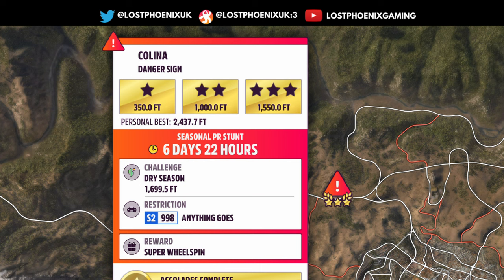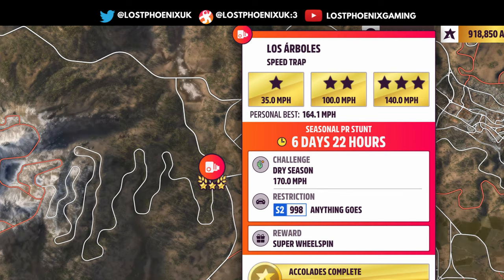PR Stunts: Colina Los Arbolus — both are S2, so anything goes, same as before. Colina is 1,699.5 feet, which isn't too difficult in S2 class with any car. Los Arbolus is a speed trap at 170mph — my personal best up until now is 164, but I did that in A-class in one of the old Chevys, so I don't think there are too many issues doing this in S2.